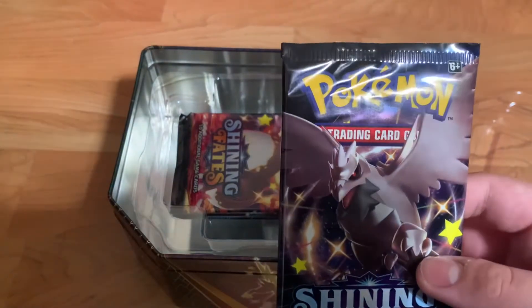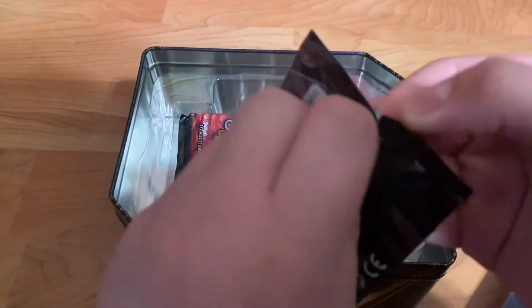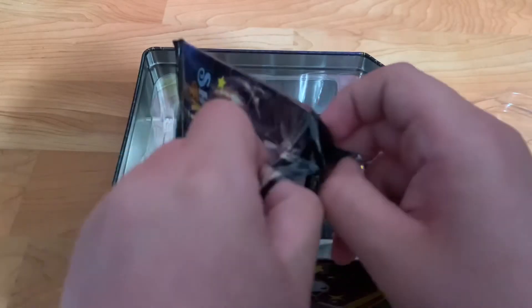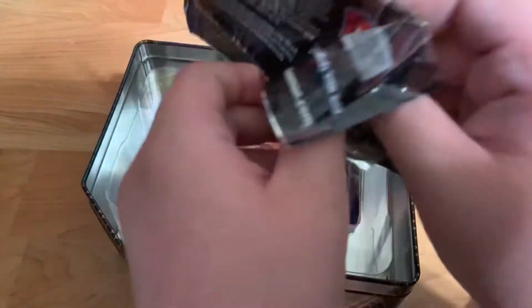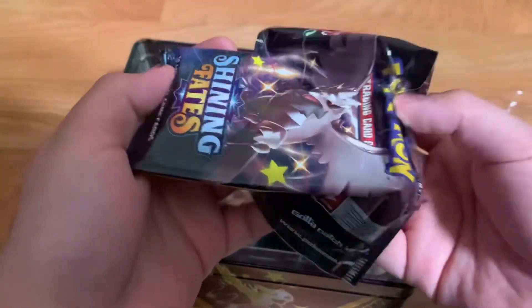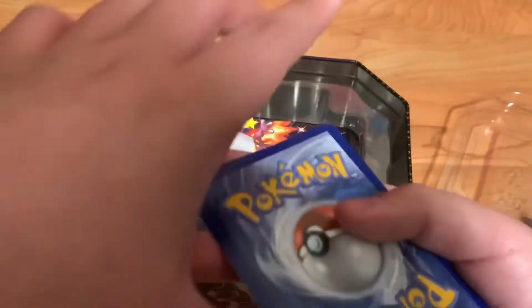Now we have a Corviknight pack. Let me get this open. I'm just gonna whip it. Okay, we're gonna whip it upside down so we don't see as much. Unfortunately I saw that there was a green card, but that means nothing. Nice white one — hopefully it's good.